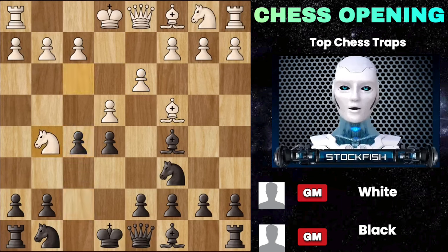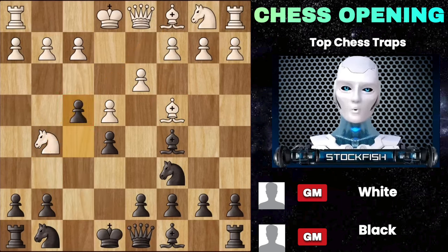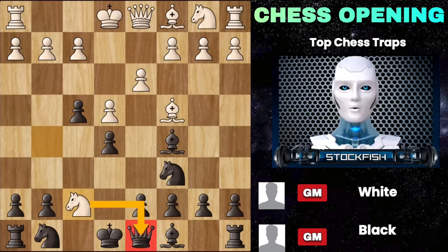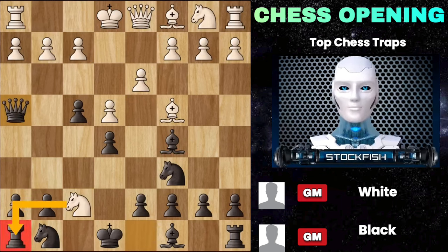From here, white plays knight g5 preparing a fried liver type of attack, but we just push this pawn, cutting off the bishop and attacking the knight. He plays knight f7 as expected, and starts celebrating because he is forking the queen and the rook. But hold on — we have this sneaky little queen h4. If he's not careful and takes the rook, then queen f2 is simply game over, therefore he cannot take the rook.